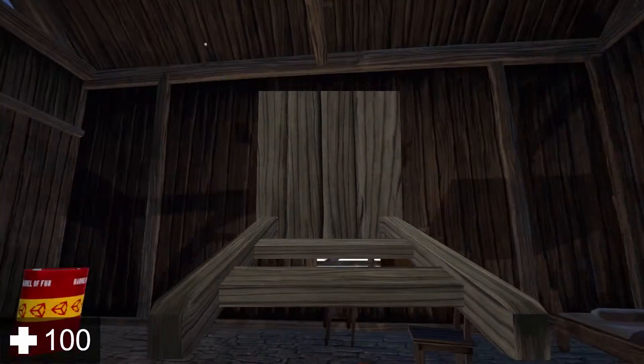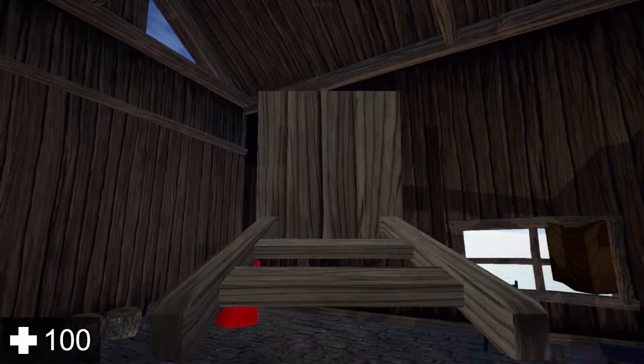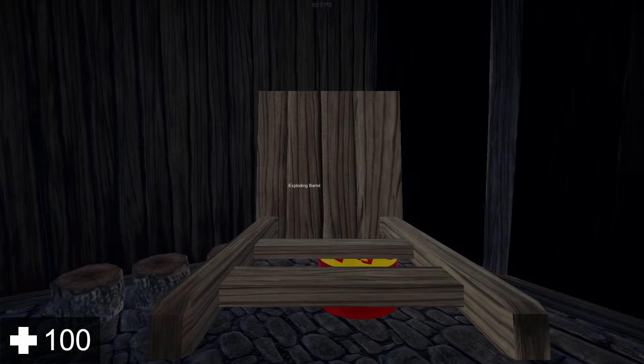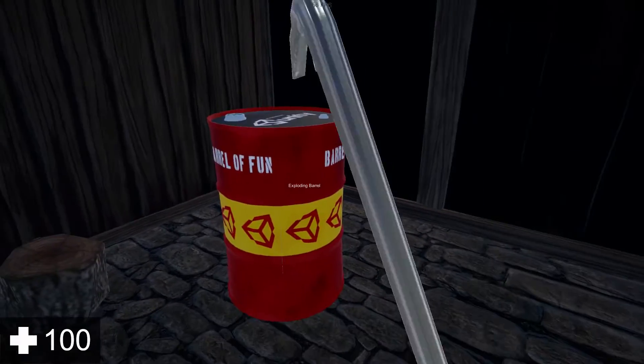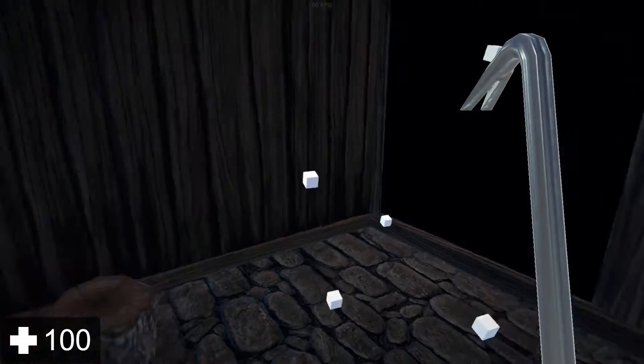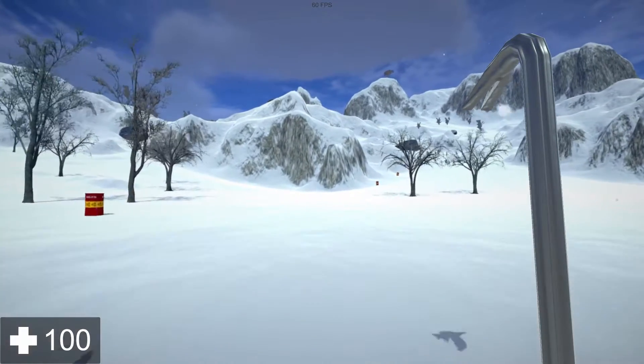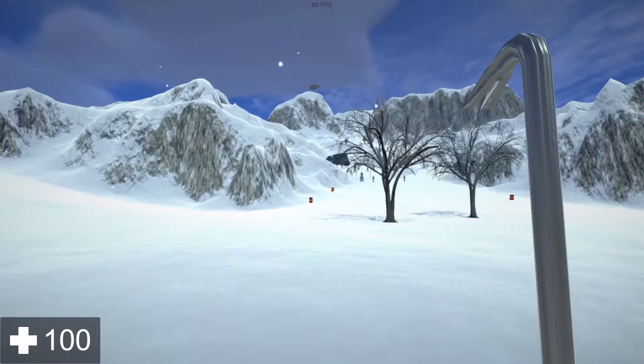So for example, I can pull out this wooden chair and I can swing that as well, just for the heck of it. I can use the crowbar to strike the barrel, and then it'll go on fire, obviously, just because its health dropped. And that also means I'll want to throw it as soon as I pull it out.